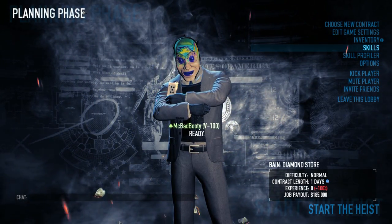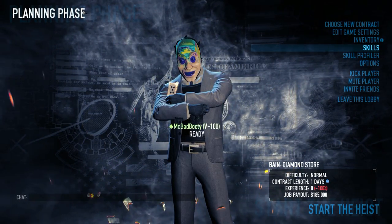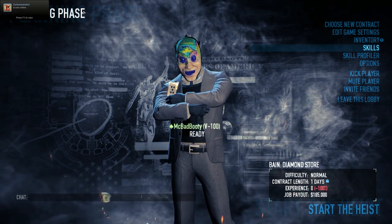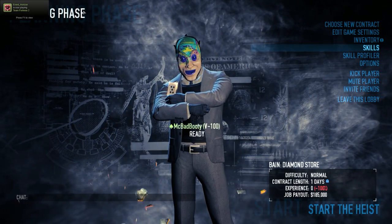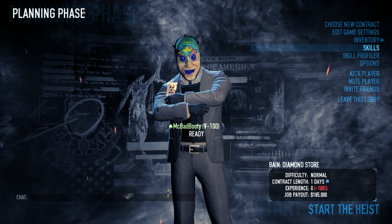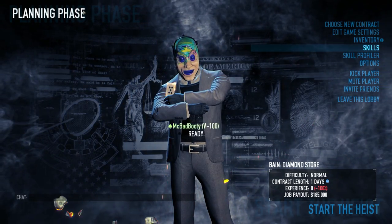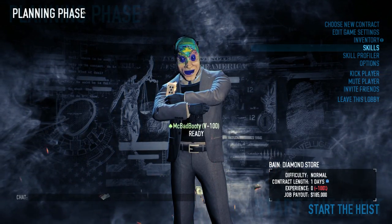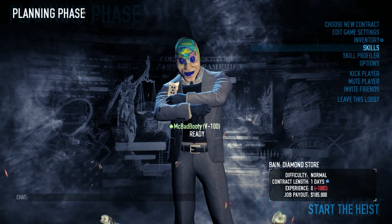As most of you may already know, there are stealth bonuses you can get from completing heists in stealth. Take for example Jewelry Store — if you stealth that you get a 10% bonus. Framing Frame gives you a 50%, Election Day a 40% bonus. Firestarter Day 2 and Day 3, if you stealth those two, you'll get a 40% bonus. These can really help you level up faster, because a 40% boost to a 400k experience run is very helpful.